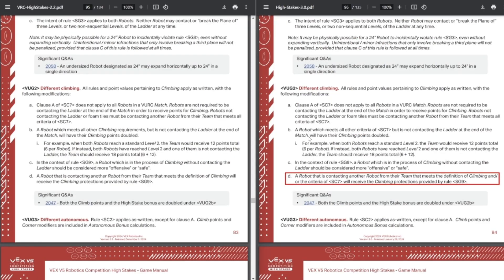Finally, this is just a small verbiage change to the VEX buddy hang. It doesn't really affect gameplay. It's just making it more clear that the buddy robot that's not contacting the ladder does get their hang protections. This was already kind of clarified — I don't think this will affect gameplay at all, it just clarifies the wording.